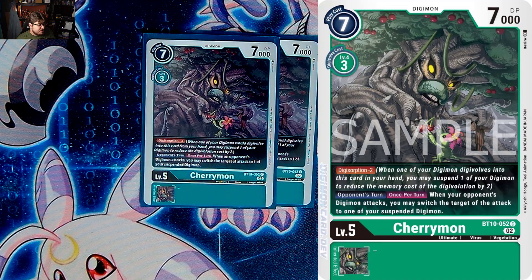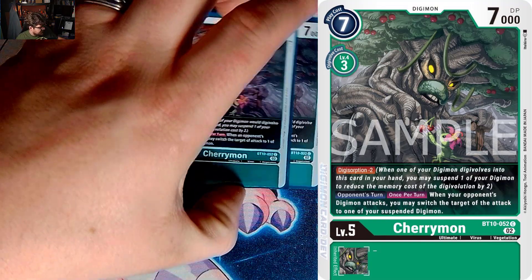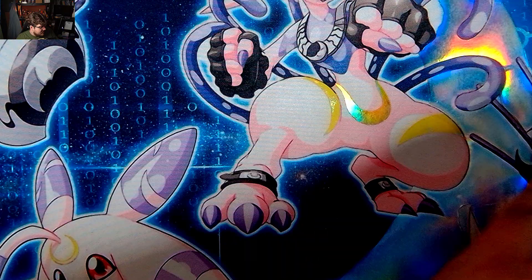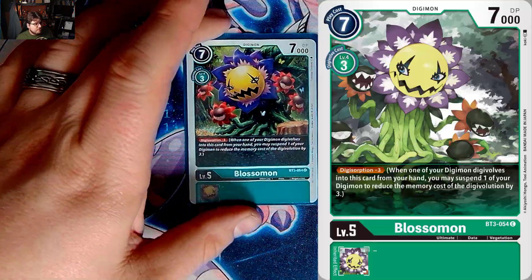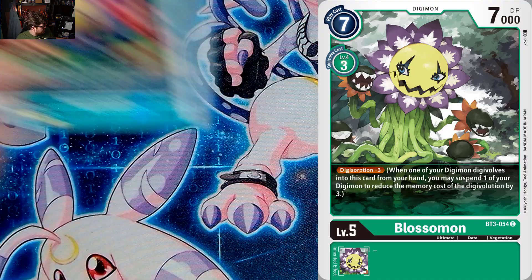We also play two Cherrymon just for the Digisorption and the redirect effect — when one of your opponent's Digimon attacks, you may switch the target to one of your opponent's suspended Digimon. Cherrymon's Cherrymon, two of it. Then we play one Blossom because it's searchable and restricted — Digisorption -3, free digi-evolution, why not?